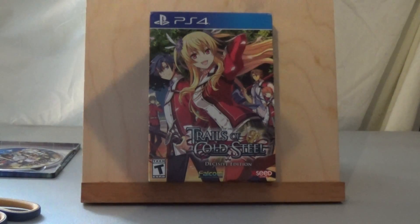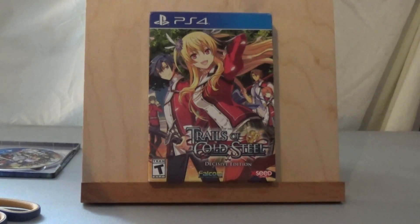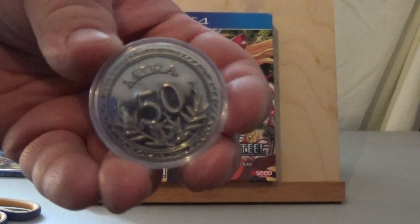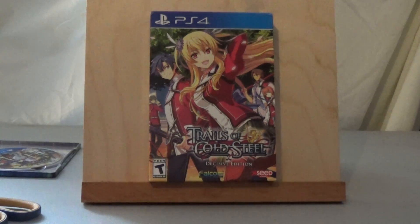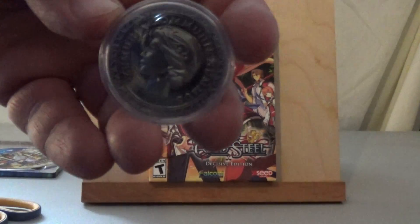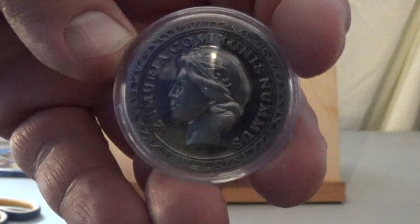When Cold Steel 2 and 3 come out they will also have soundtracks, which will be nice. I like the game music and the artwork — those are the main reasons why I get editions like this. And here is the 50 Mira coin, which is the currency used in the game. This is the coin that Rean kind of gets swindled out of by Crowe, another schoolmate of his. There's the other side of the coin.